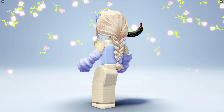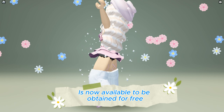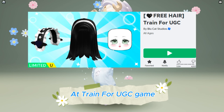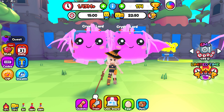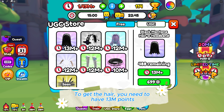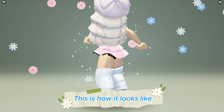This black Montana hair with headband, with 500 copies, is now available to be obtained for free at the Train4UGC game — link in the description below. Join the game and click the UGC store to get the hair. You need to have 13 million points. This is how it looks like.